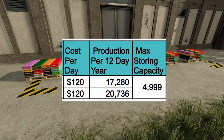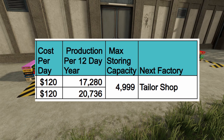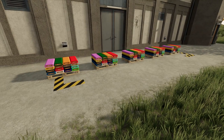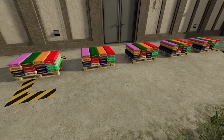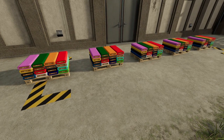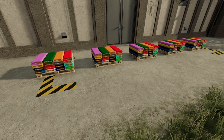The next column is your max storing capacity — this does not include what is out front in your pallets, this is only if you have it set on storing and you fill up that space — it's going to be 4,999 liters. In the last column, your next factory is going to be the tailor shop, and that's where you can make a lot of money using this product. Looking at the pallets, we have five pallets and each pallet is going to be 1,000 liters, so your total storing capacity is going to be almost 10,000 liters.